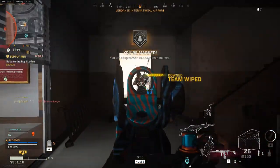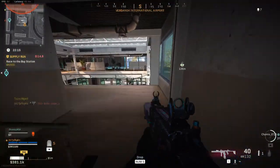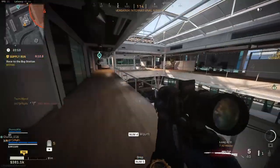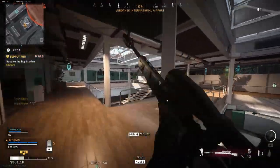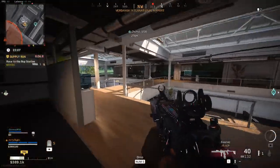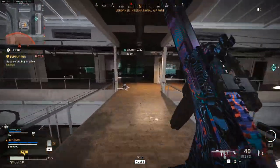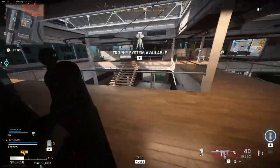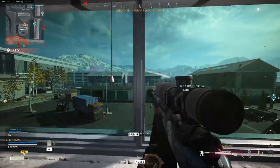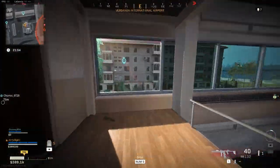I hear somebody running around the corner and take him out before he can pump off a shot — using sound to my advantage. Now I'm working over to the other side of the building to get a feel of what's going on. I decide to start setting up traps: I grab a claymore and throw a trophy system down just in case there are any incoming explosives in this camping area.